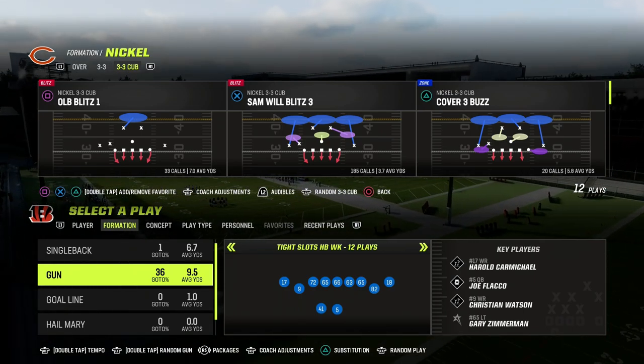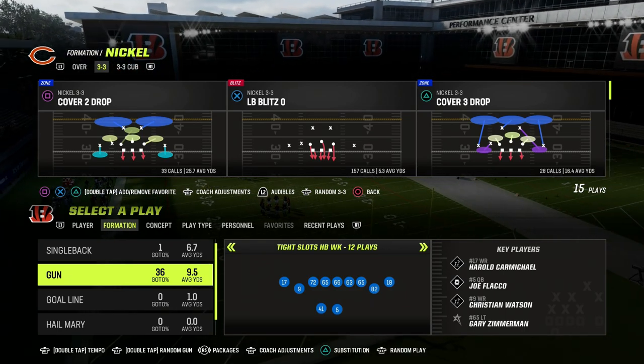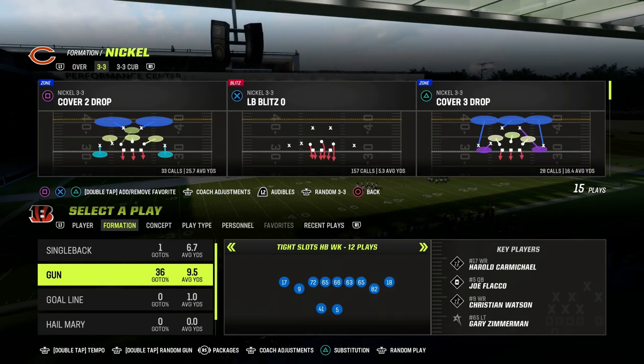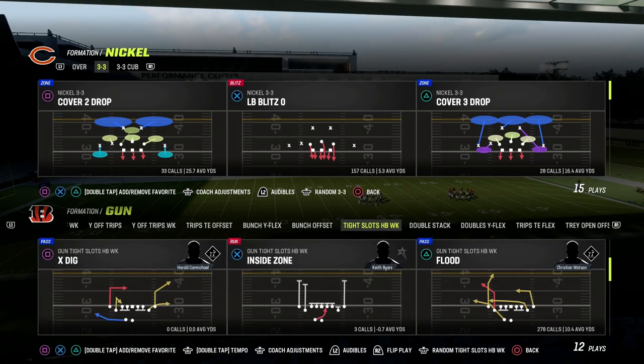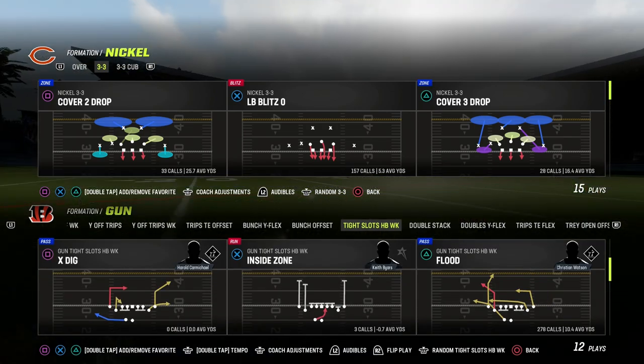In this video, I'm going to show you one of the best passing concepts in Madden that really not very many people are utilizing, but it is an incredible concept. It comes out of the Titan Slots Halfback Week formation — the play we're going to be taking a look at today is the Four Verticals concept. This concept has been one of the best plays in Madden for years, and it continues to be in this year's game.